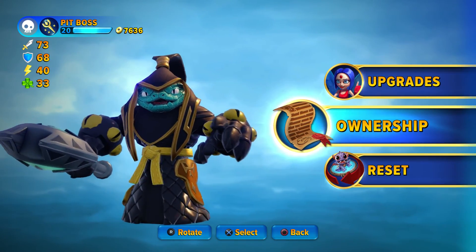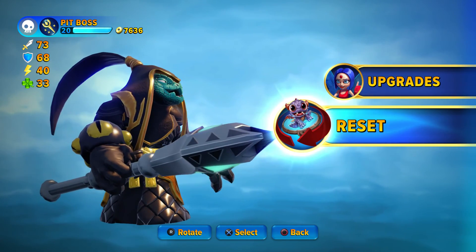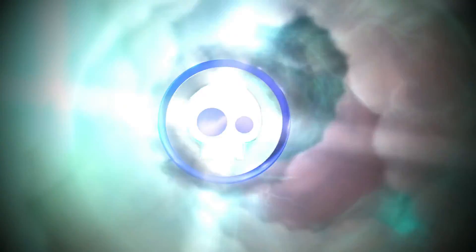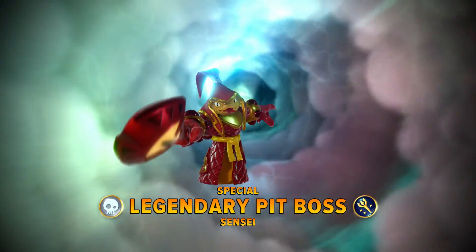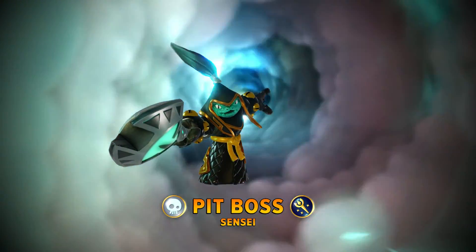Statistics are my fourth favorite S-word. And Slither, of course, over my Pit Boss. What about my other Legendary Pit Boss? I actually messed up — I put the wrong path on my Legendary, but I'm going to reset him anyway and put him on the right one. Okay, I got ownership. Alright, let's do this. Enough of me talking — let's go for the goods.